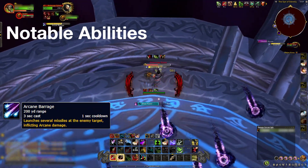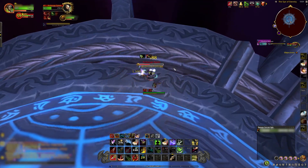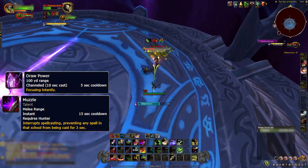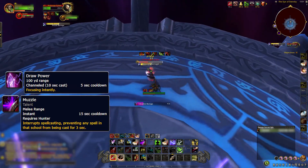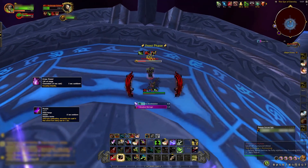Arcane Barrage is a moderately damaging single target spell. It is technically interruptible, but you will want to save Muzzle for the next spell. Draw Power is a self-buff that Xylem channels, rapidly increasing his damage done. This needs to be interrupted immediately or the fight will spiral out of control.